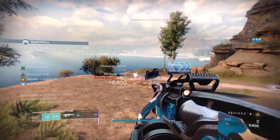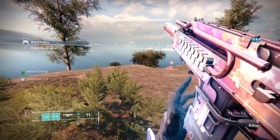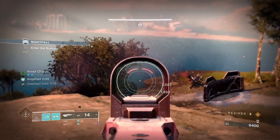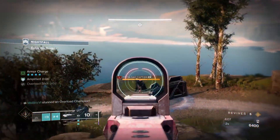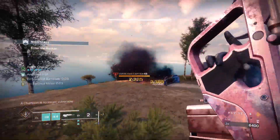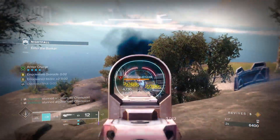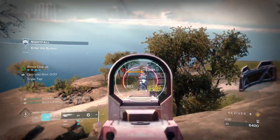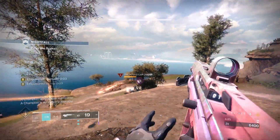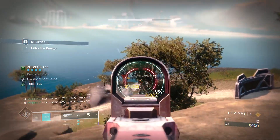You can switch to missiles by holding Square on PlayStation, X on Xbox — I'm not sure about PC, sorry. With the missiles, when you shoot enemies and have the catalyst, you can blind them. This is really good for dealing with ads and the final boss. The con is you have to be really close to champions and the boss.